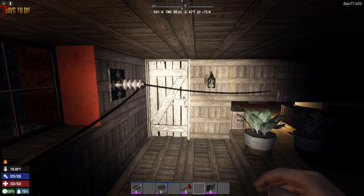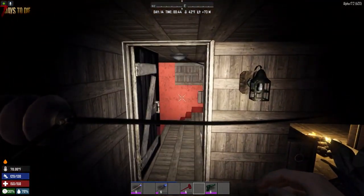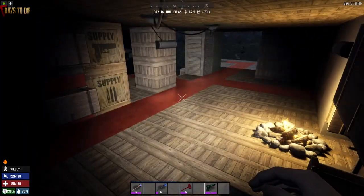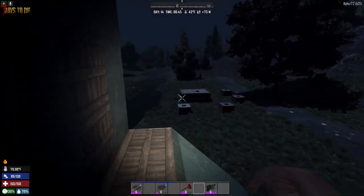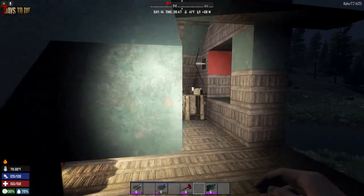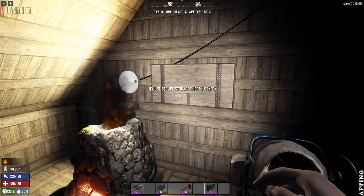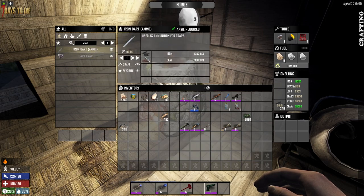There we go, exactly where we were. I've made myself a real life coffee for the next few in-game hours. There's not much to do right now, so do we make some darts? Did I actually make the darts? God, I never did. I fixed the dart traps but did I make the darts to go in them? I don't believe I did, so off we go - iron darts. That's going to use a lot, but I'm going to need a lot.